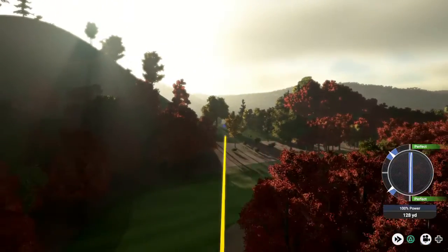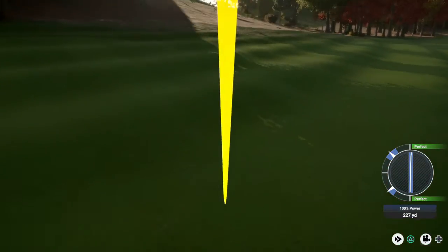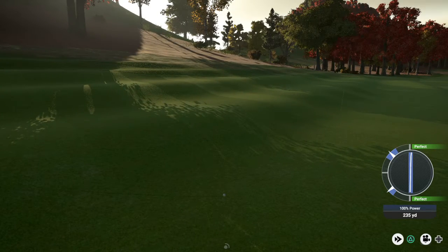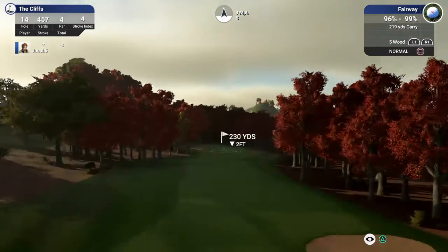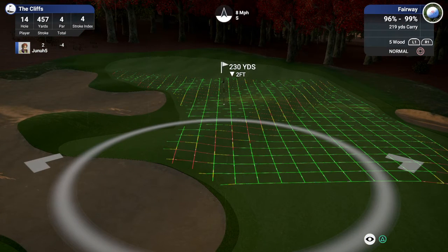That was a nice shot off the tee — slow conditions though. That's a challenging course, I must say. Right around 230 yards to go. 230, down two feet. Look at this green — oh my goodness. With the wind, the five wood should be plenty.